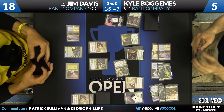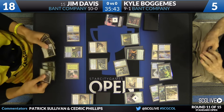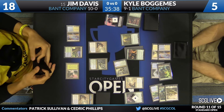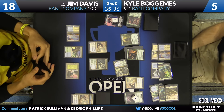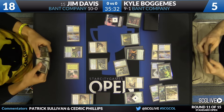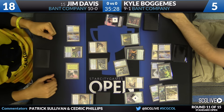Bogomis got himself a clue from the Tracker, and now here comes Bounding Crassus — an attack I like a lot. With the size he has on the battlefield, even if Jim Davis untaps and plays a Reflector Mage, Davis still doesn't have profitable attacks. Once you're at that point you can afford to send something in. Bogomis would be thrilled to get a trade and keep the battlefield clean. If Davis takes 3, that's fine too.